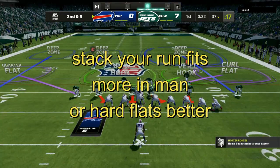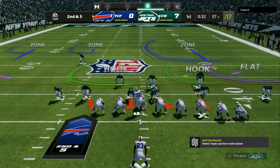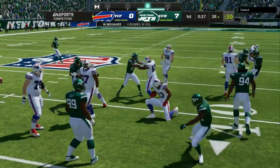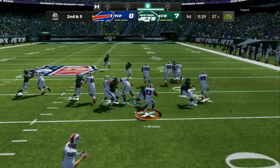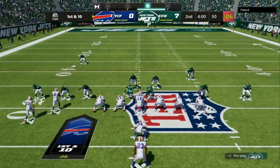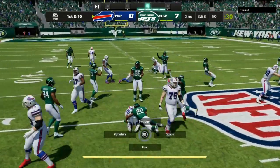The first thing you want to do to have very glitchy run and pass defense is to stack your run fits. What I mean by stacking your run fits is, even if you are playing coverage, make sure that you have an aggressive box. You always have to play the run first, so even if it's a play action, you want to come down like it's a run — that's going to help manipulate the offensive lineman. If it is a pass, you want to come down like it's a run and then shoot back up into coverage.